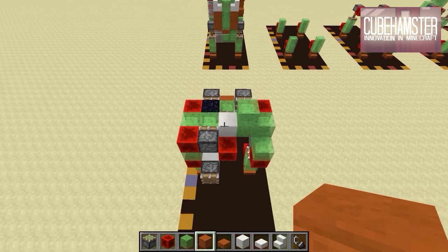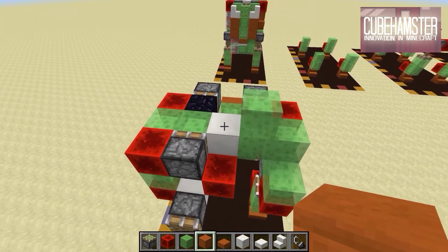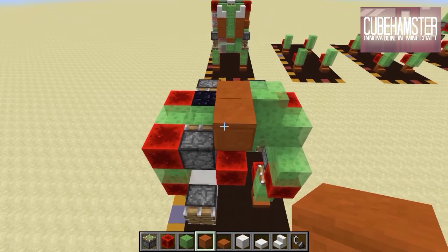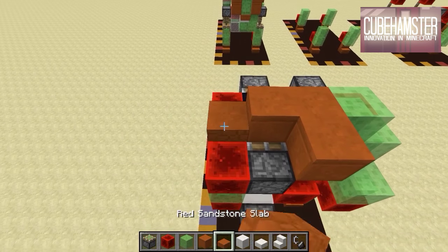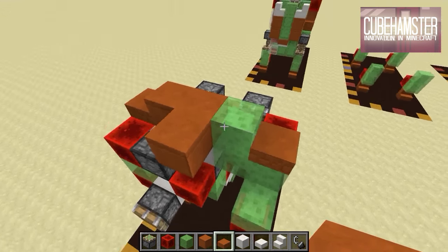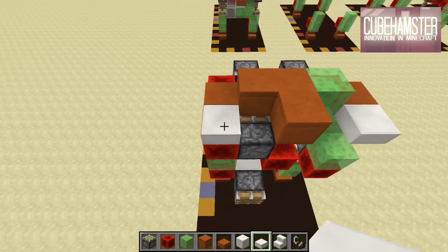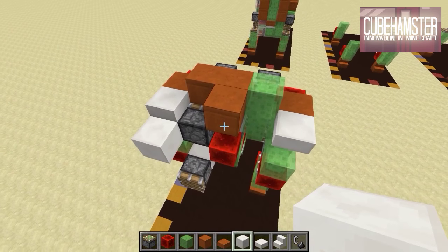Step nine is very aesthetical and involves adding lots of TNT. Get some red sandstone like so, then slab or TNT, TNT, then glass or slab, and then a quartz block there. That is step nine.